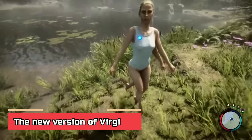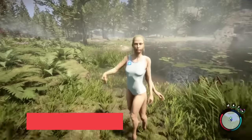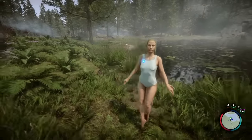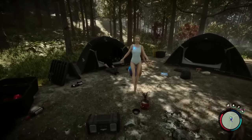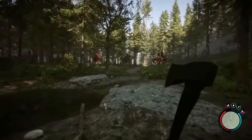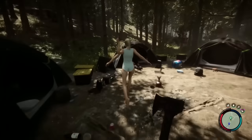The new version of Virginia — an updated version of a familiar face from The Forest. This time around, Virginia has more of a human touch to her appearance, even though she still has three arms and three legs. At least her face is like a normal woman this time, and you can even interact with the new Virginia as you choose. She is an NPC, and whether you befriend her or shoo her away is up to you.